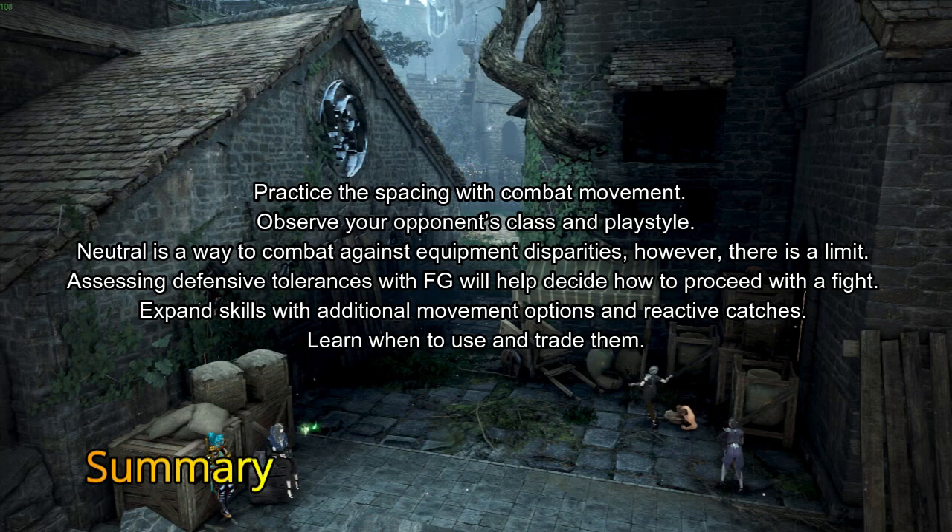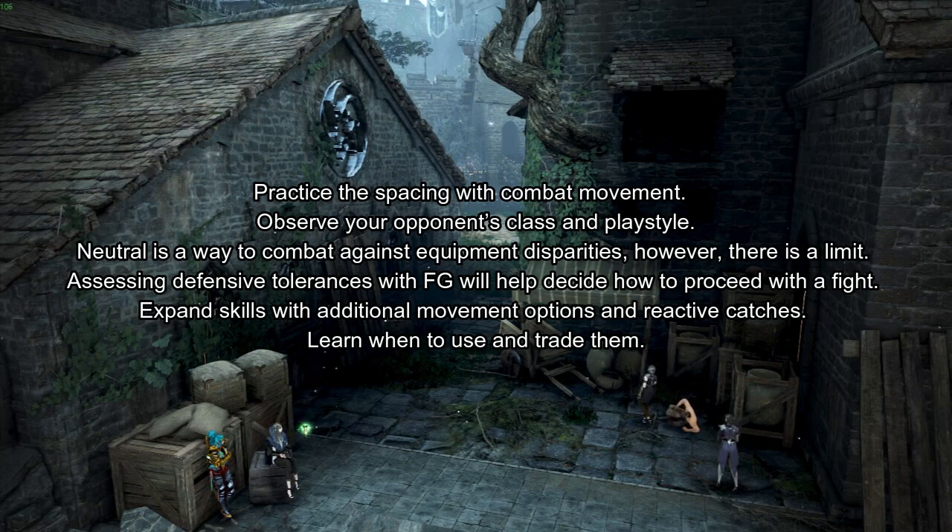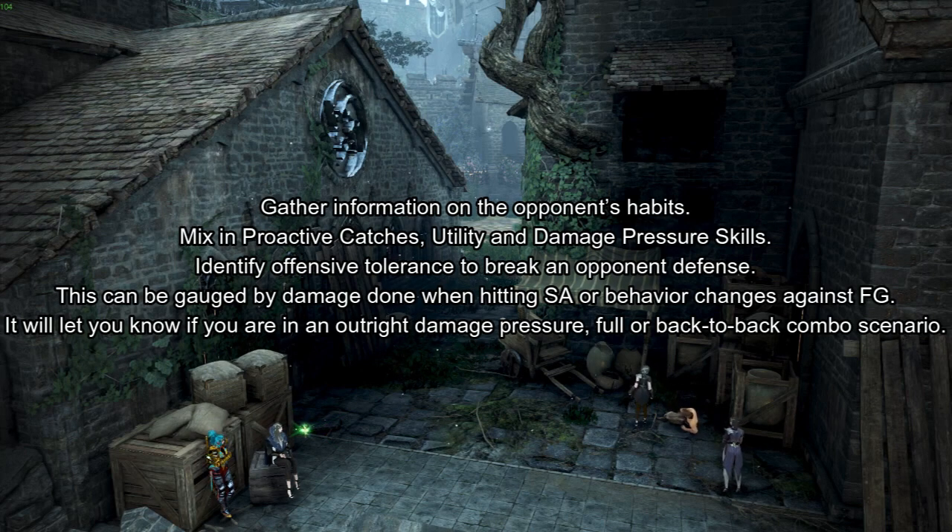Progression advice: 1) Practice the combat movement and basic movement. Observe your opponent's class and playstyle — look at what they're doing and how they're moving. Neutral is a way to combat equipment disparities, though there is a limit. Assess defensive tolerances with your FG to help decide how to proceed. Expand your skills with additional movement options and reactive catches; learn when to use and trade them. 2) Gather information on your opponent's habits, mix in proactive catches, use utility skills, and drop damage pressure. When you hit SA or their FG, see how they react — whether they back up or continue to push you — to know if you're in a damage pressure, full, or back-to-back combo scenario.